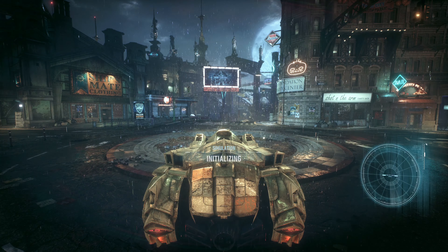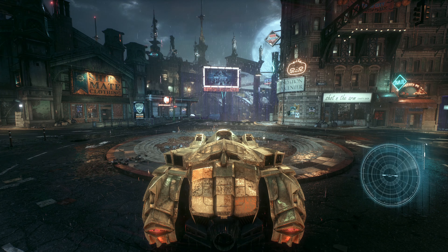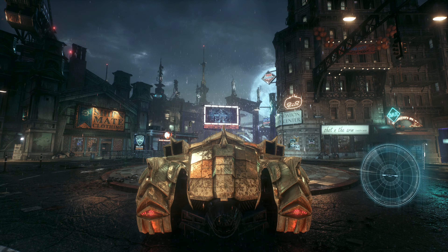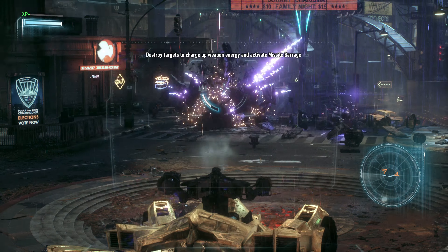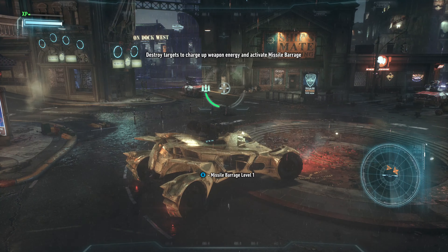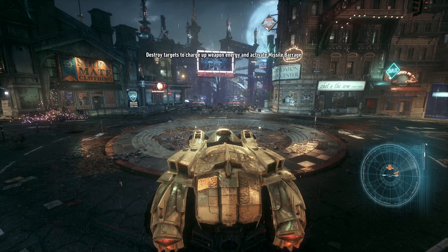Simulation activated. Weapon energy system diagnostic test online. Stage one: destroy targets to charge up weapon energy and activate missile barrage. Missile barrage level one ready. Diagnostic stage complete.